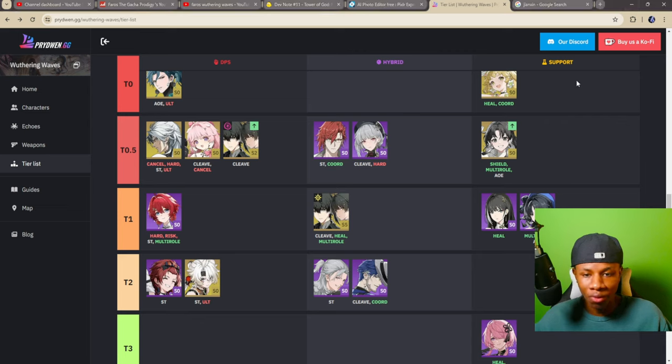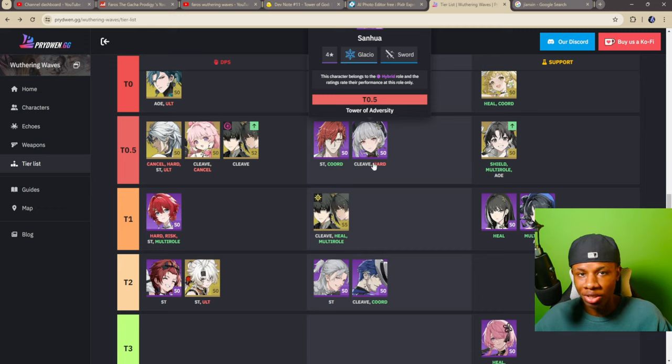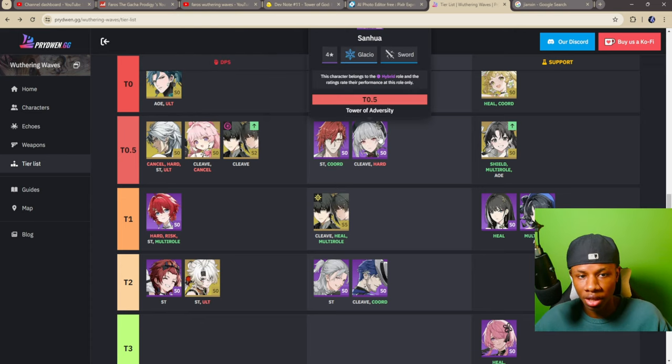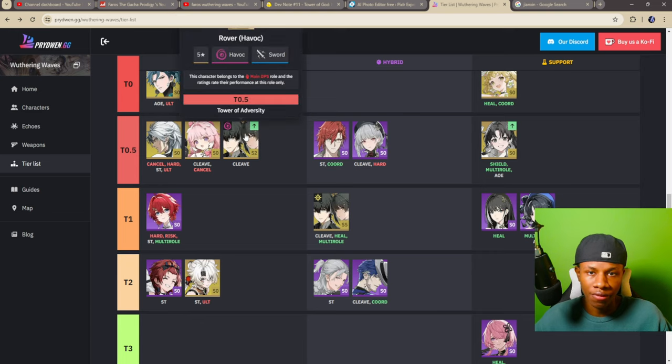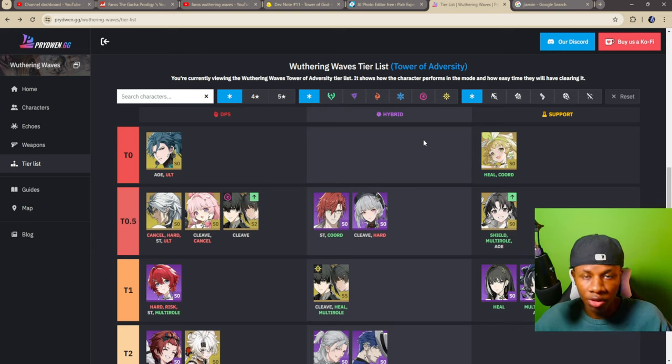Overall this updated tier list looks a lot better. Before the update, Jensen was placed too low, Havoc MC was in the same tier as Danjin, and Senhua was also ranked low. Those three characters definitely needed to move up. Senhua is extremely powerful because of her basic attack damage buff — she's easy to quick swap and works really well with Havoc MC.